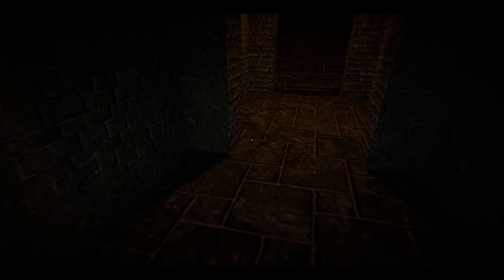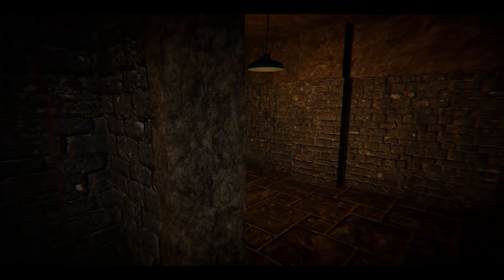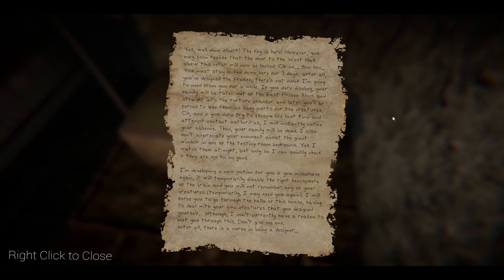The monster is gone up here — I can already sense it. What's the point of this room? Can it be used to dodge the monster? I don't like these closed tight spaces. Hello — there's a box here. A note reads: well done Albert, the key is here. However, you may soon realize the door of the west hall above the cellar will now be locked. You must stay locked down here for three days — after all, you've designed the creatures.